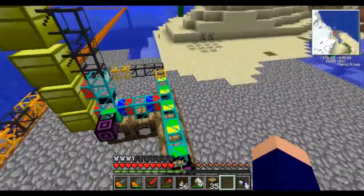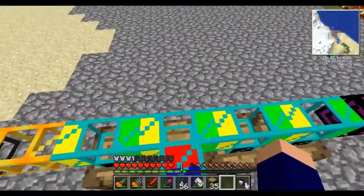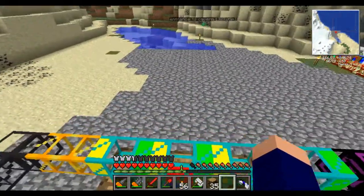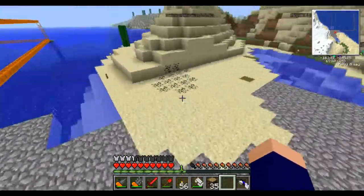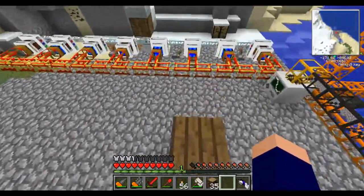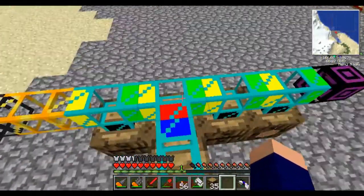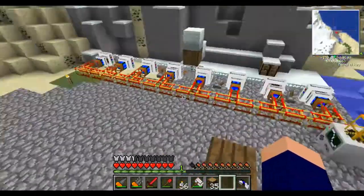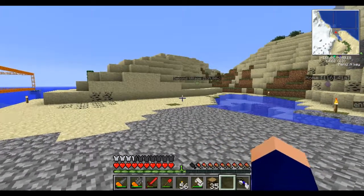I'm gonna go explore and try to find a nice spot for somewhere to do all my bees. I have a sweet idea for it — kind of like an oasis type thing, where there will be a big plain and then maybe a huge lake. Somewhere with a lake would be ideal, but if not I may just have a plain and I'll plant trees and stuff in the middle. I don't think I want it to be an actual structure — I think it's going to be more of a little oasis kind of thing, even if there's no water. So I'm gonna go look for a location and we will be right back.